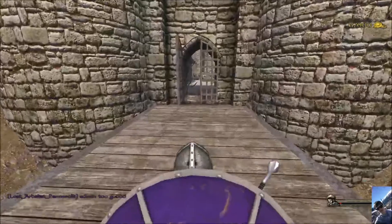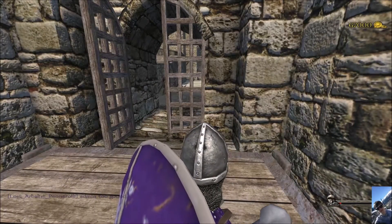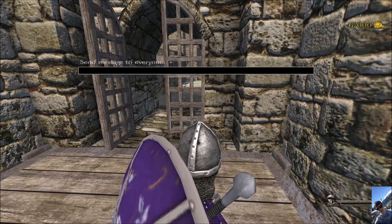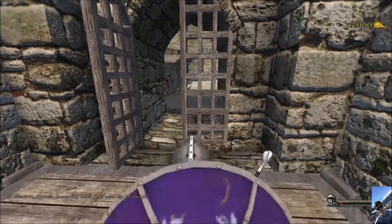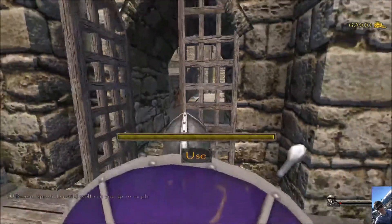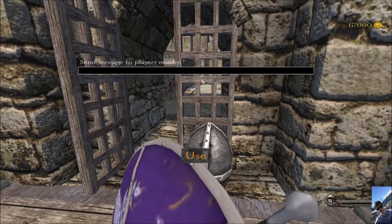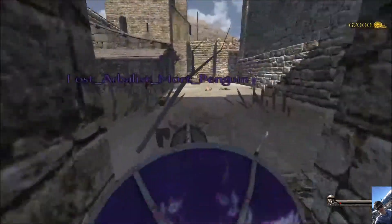When you reach the door of our castle, you can type E to send a message to everyone and ask for permission to get entry and join the faction. Or if you see someone already at the gate, press U to send a message to players who are nearby. Then you're inside our castle.